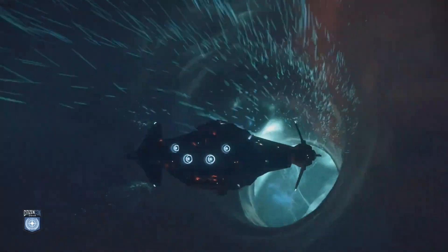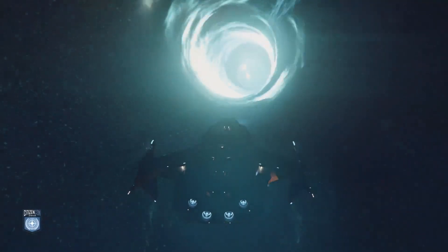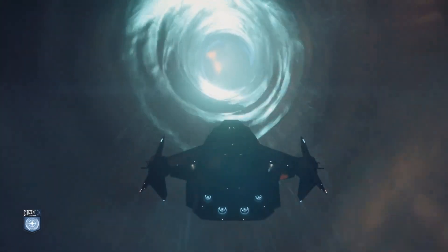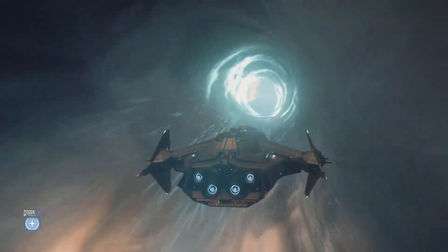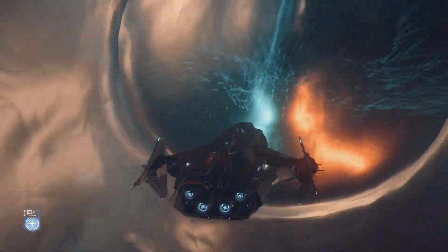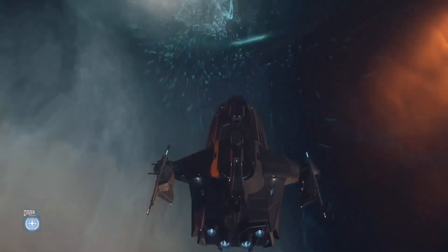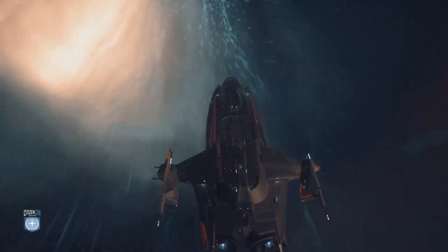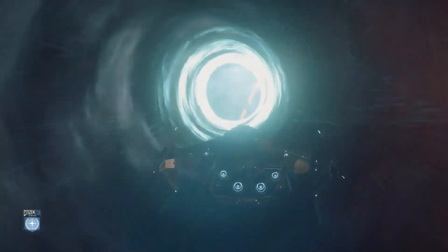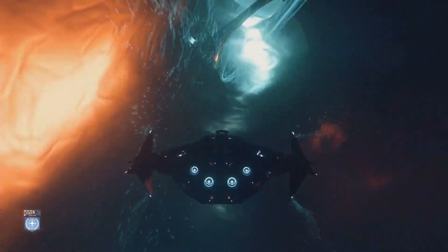Stanton's just going away in the background and Pyro's coming in here. You can see there's actually a current that we put in the wormholes, and you sort of see the particles that are giving you the idea of where the centerline current is. You have to anticipate to keep on course, because if you don't and you go off into the boundaries of the wormhole, you could end up just being spat out and spaced in the middle of nowhere, or severely damaged.